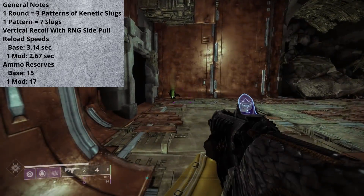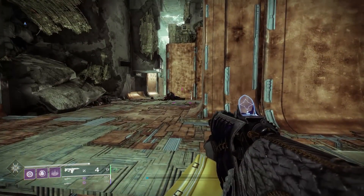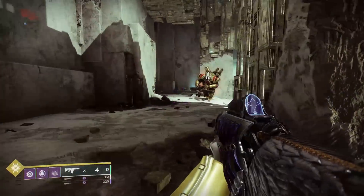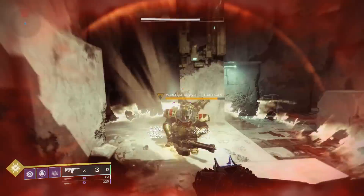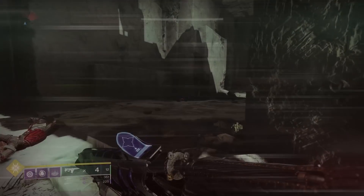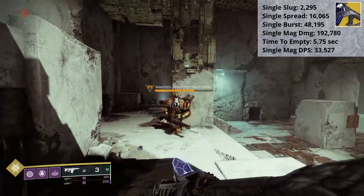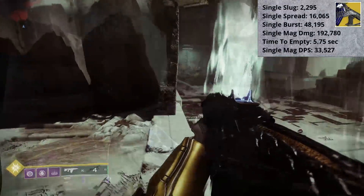Moving right along into the damage numbers — keep in mind that PvE damage numbers are variable and will change depending on content scaling or the tier of the enemy that you are damaging. I do all my testing in the Conflux Lost Sector on Nessus versus the Lost Sector boss, Carl of the Colossus. This keeps the damage numbers consistent and comparable from video to video. So with Bastion versus Carl, each slug is going to connect for 2,295 points of damage apiece.